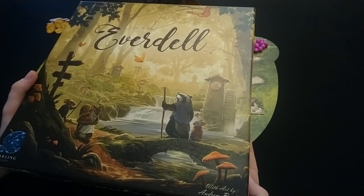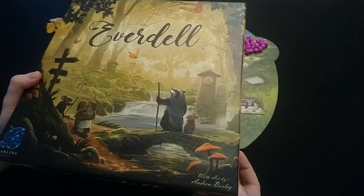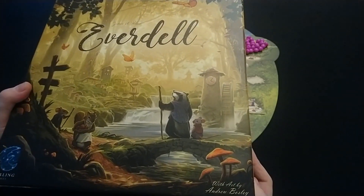Everdell is an engine building card game mixed with a worker placement game, published by Starling Games and designed by James A. Wilson with art by Andrew Bosley. Without much further ado, shall we get into the game.